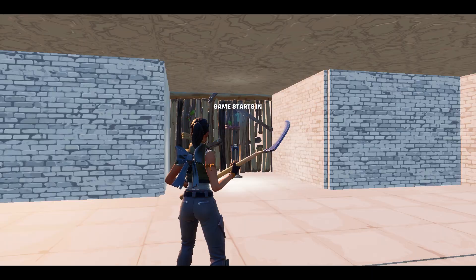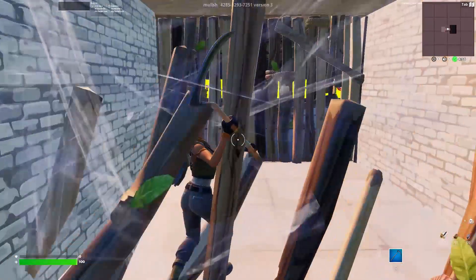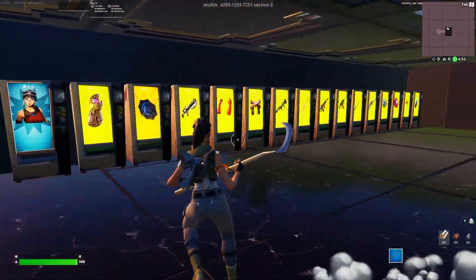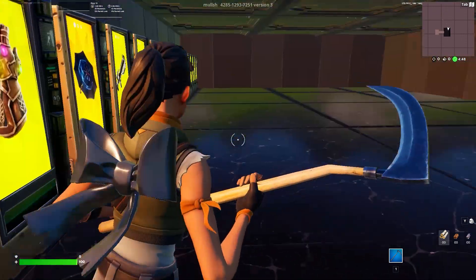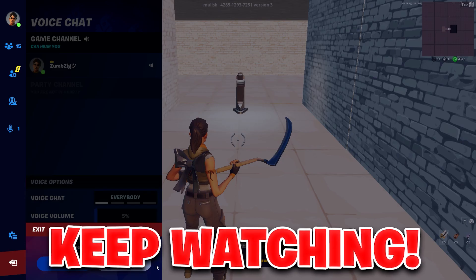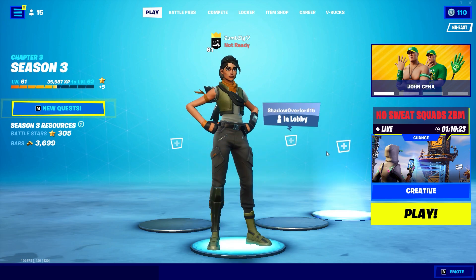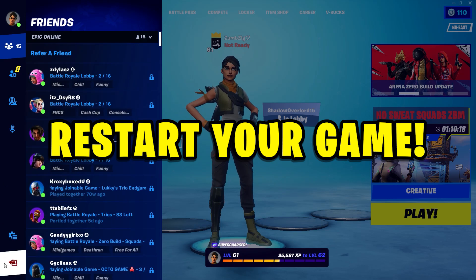Alright you can see our game is now starting guys, so what you want to do is right when you're able, go ahead and break these as quick as you can to get into this room. Head over all the way to the left to this skins machine right here. Smack it three times. Walk all the way out of the room and once you're out of the room, exit the creative and return to lobby just like that guys.